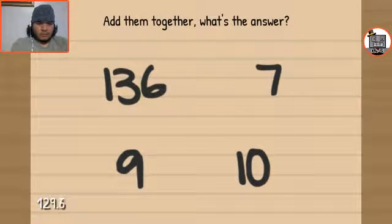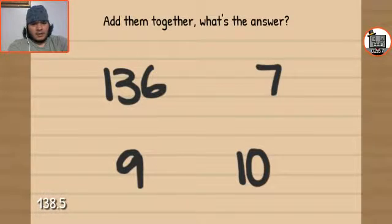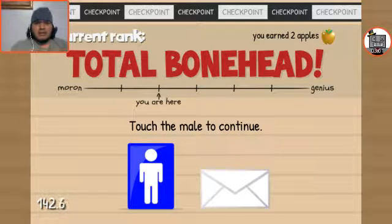One, three, five. One plus three is four, plus five is nine. The number nine. Total bonehead. Awesome. Touch the male to continue. That's funny. Press the green button five times. One, two, three, four, five. Slightly smart. Okay, I earned two apples! Cool, I don't need to waste no more money.